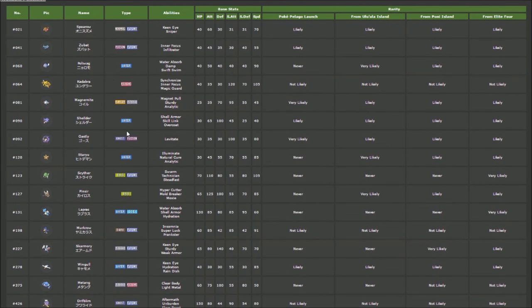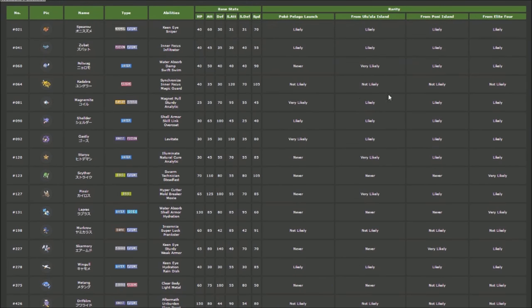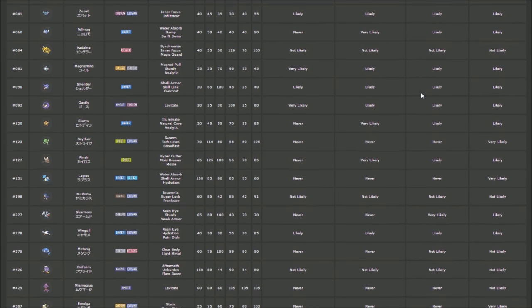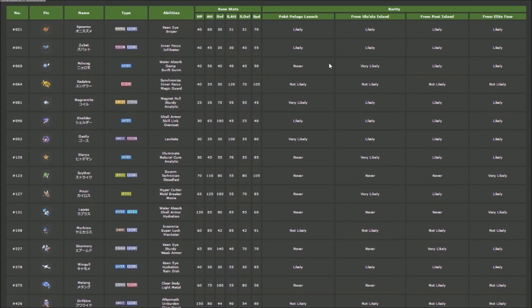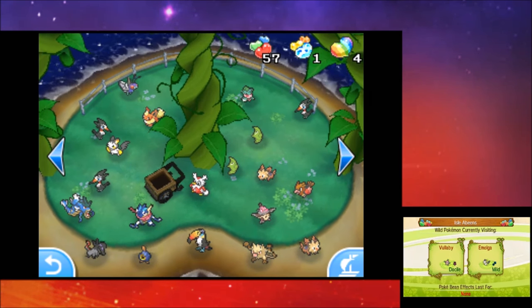The rarity of Pokémon appearing depends on how far you are in the game. From when you first access the Pokémon Pelago, to reaching Ula'ula Island, Poni Island, and then past the Elite Four — each stage changes the odds of a Pokémon appearing. For example, Poliwag goes from 'never' to 'very likely' to 'likely.' Some Pokémon stay 'not likely' no matter what, which is just one of those things.